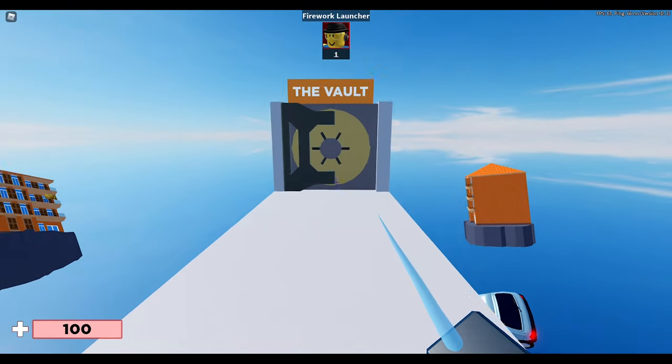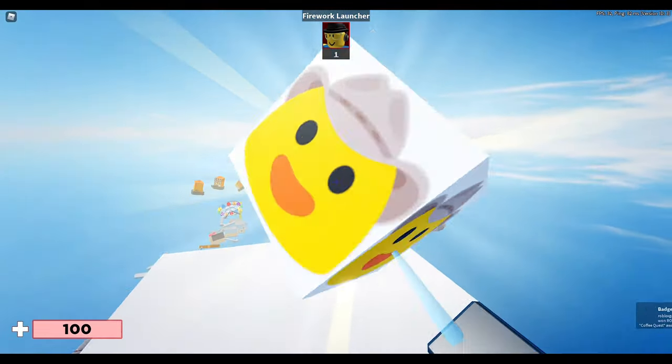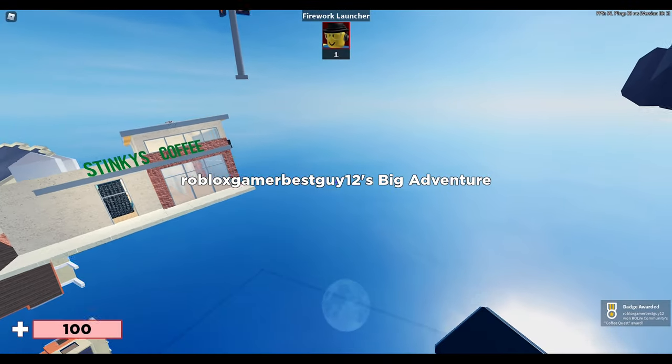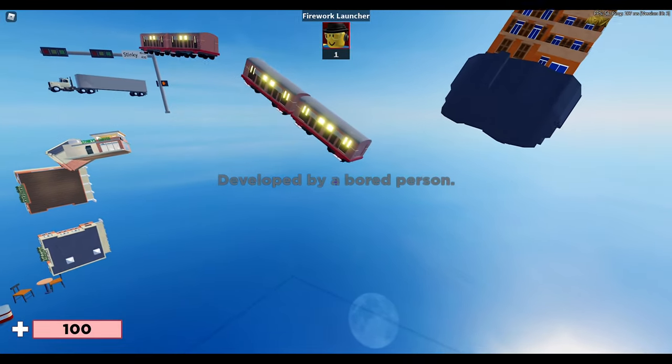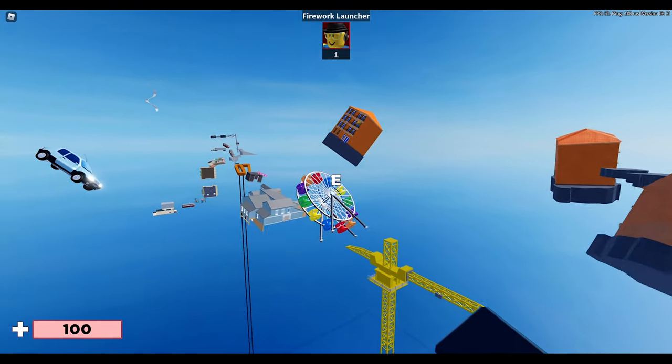All you have to do is touch the cube and you get a little badge. After that there's a little story thing — it's a nice touch — and then you are kicked from the game.